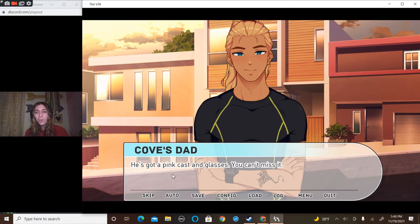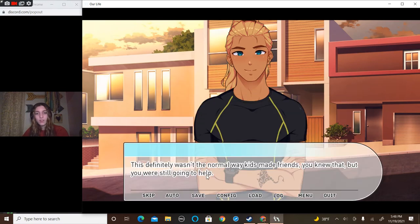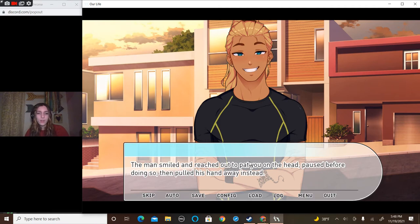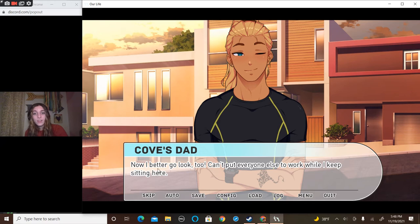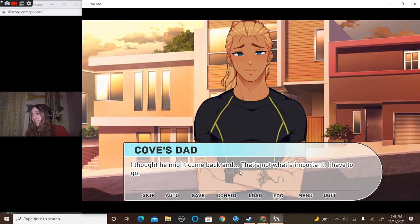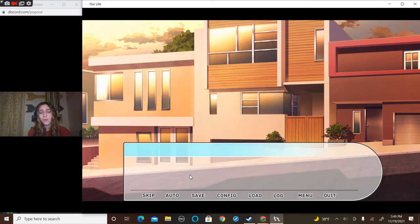'If you see him, can you tell him to come on home? He's got a pink cast and glasses — you can't miss it.' Sure thing. This definitely wasn't the normal way kids made friends — you knew that. But you were still going to help. The man smiled and reached out to pat you on the head, paused before doing so, then pulled his hand away instead. 'Your moms are already checking around for me — such a thoughtful group you are. Now I better go look too.' He jogged off down the street without another word. You decide to check the hills behind your house.